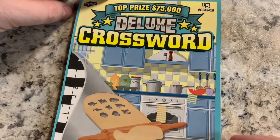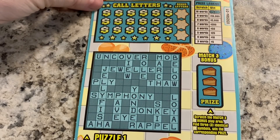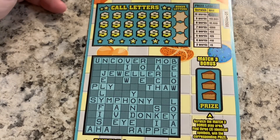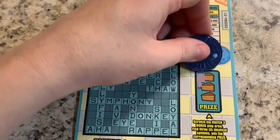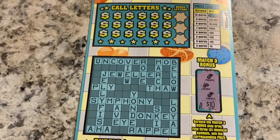This is a $5 game. There are three little crosswords on here. We'll start at the top. Match tree bonus — we have the scratch tree bonus play area, and we need three words to win back $5. We have three bonus letters. Let's check the bonus first: pineapple, cherry and pineapple. Would have been $10, but we didn't win there.